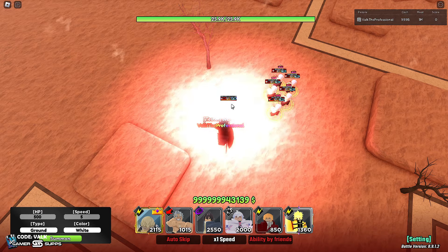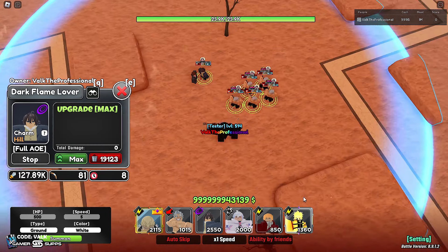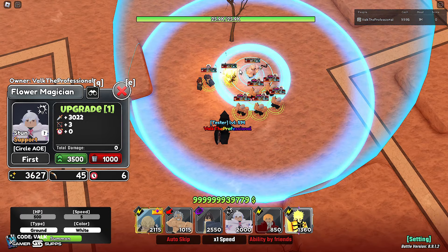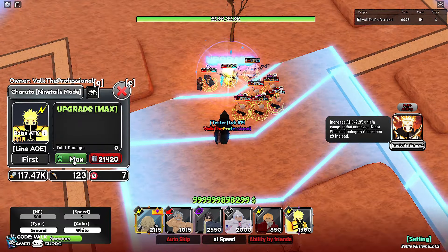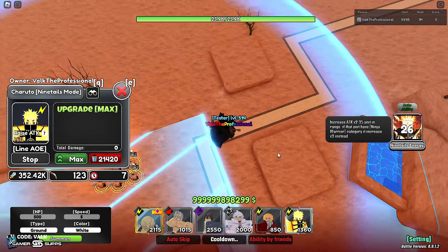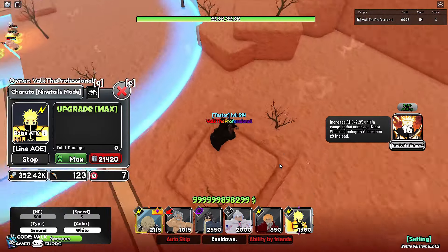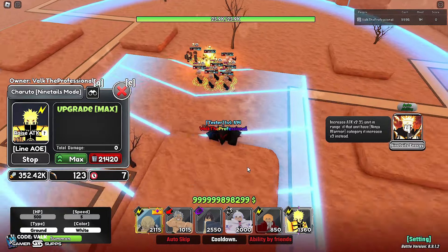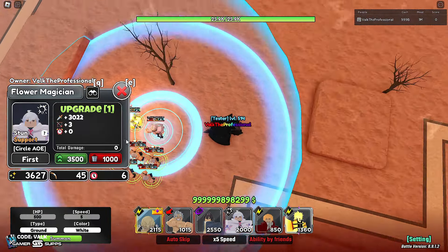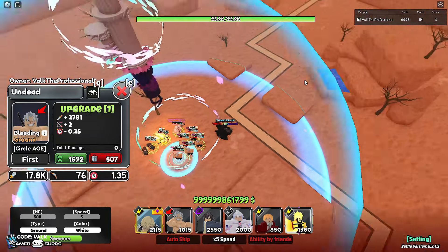We're going to max out a Dark Flame Lover, put him on stop, put down a Naruto, and see exactly how crazy we can get Andy at all levels. He's a unit you use pretty much through every upgrade — he gets better as he upgrades, unlike Yato who peaks out at upgrade three in DPS. He does get better as he upgrades throughout, and he is a very very strong unit.